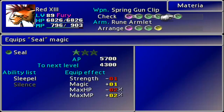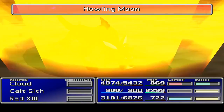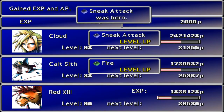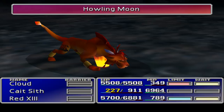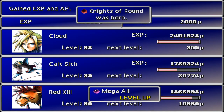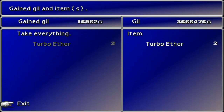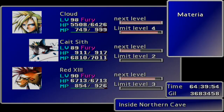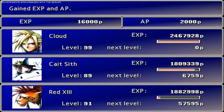Counter was born, so that's pretty good. We're getting more Turbo Ethers than I know what to do with, which is not the worst thing in the world — especially with Cat Sith having thousands of AP to worry about. Sneak Attack born there — that's wonderful. That means someone else can be casting when they first log in. We are trying to get Red 13's limit level up. Knights of the Round, Mega All, and W Magic leveling up — that was pretty solid. I'm leaving the Sneak Attack Ultima on Cloud and giving Sneak Attack to Red 13.